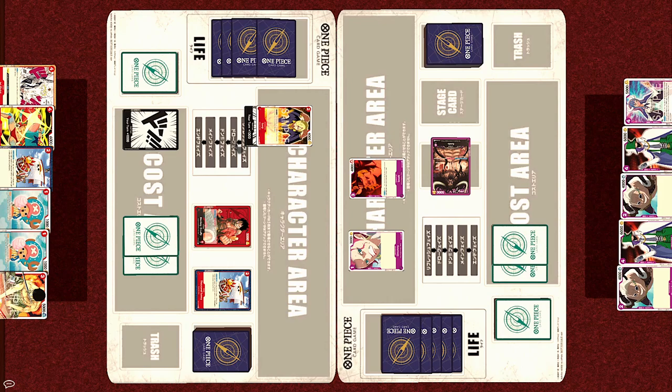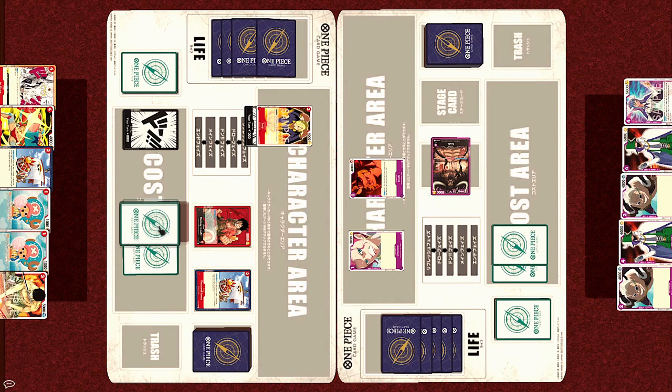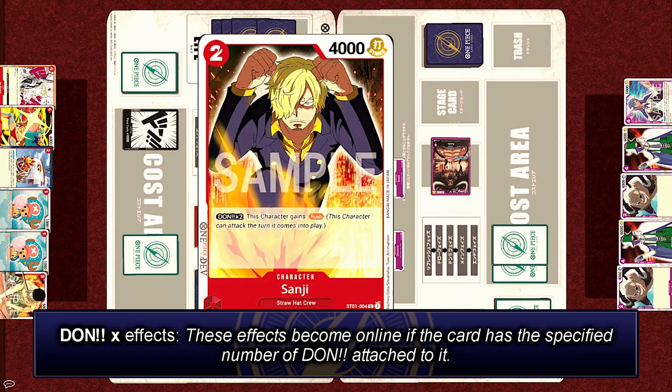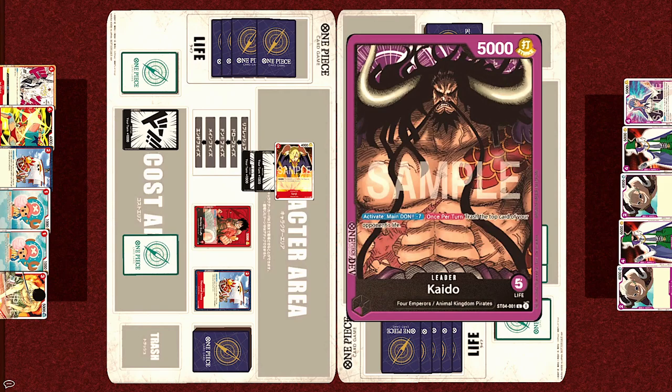Next, Luffy will activate his leader effect. Activate main once per turn: give this leader or one of your characters one rested Dawn card. This means that even though you have already used your Dawn as the cost for other cards, you can now take one of those and attach it to one of your characters. Sanji now has two Dawn under him. Sanji has this effect — on Dawn x2, this character gains Rush. These Dawn effects come into play when the card has the specified number of Dawn attached to it.